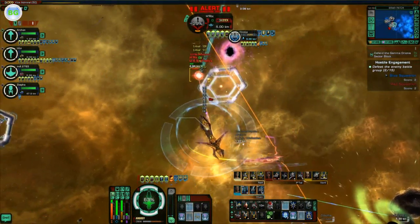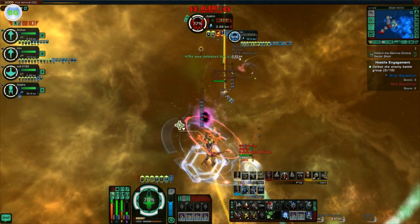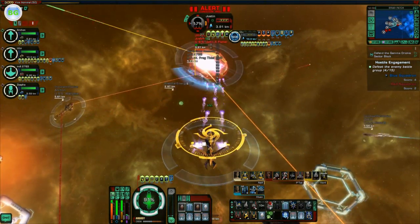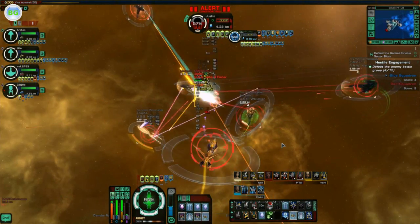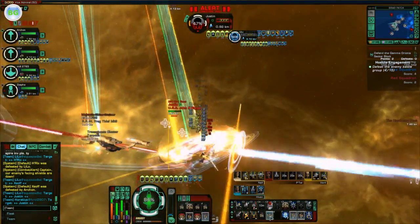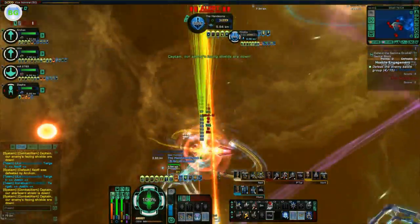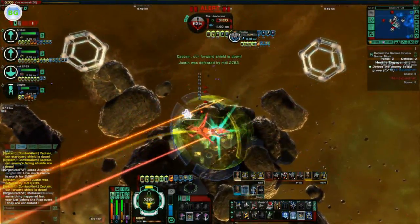We are firing at this H-Rix guy. Ant is dead — nice. There's another guy, and we are now in the lead. Let's kill off this Galaxy. He's fleeing. The most important thing in PvP is you need your team to kill off the healer first, so you can more quickly kill off the escorts.